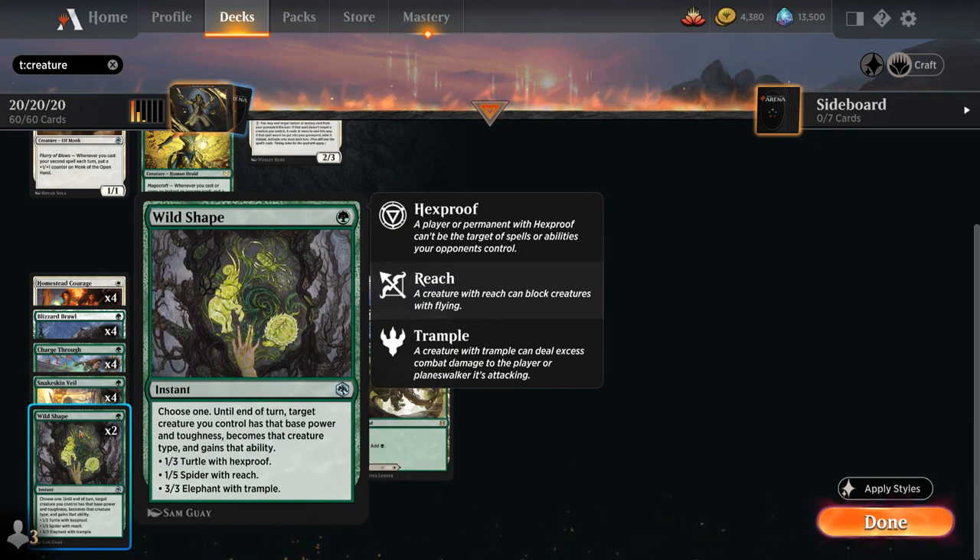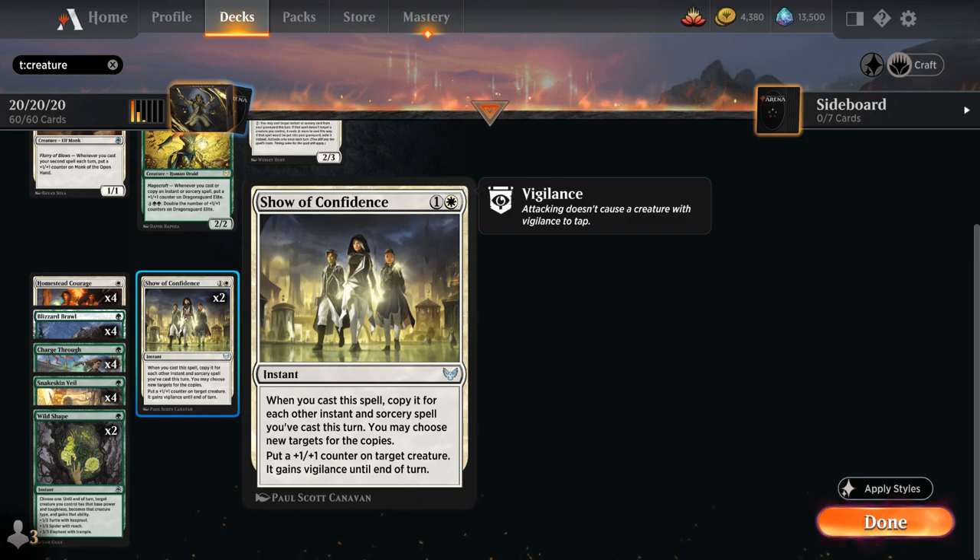Two copies of Wild Shape as an extra way to potentially protect one of our creatures by turning it into a 1/3 turtle with Hexproof. All additional bonuses like the various Magecraft triggers or plus one counters will apply on top of that, so it won't usually shrink down our creature in size. We can also turn it into a 1/5 creature with Reach to potentially block a flyer, or a 3/3 elephant with Trample, and that Trample is another way to potentially get in for extra damage. At two mana we've got two copies of Show of Confidence, an instant that when we cast it we get to copy it for each other instant and sorcery spell we've cast this turn, and we can choose new targets for the copies, putting a plus one plus one counter on target creature and it gains Vigilance until end of turn. Show of Confidence is awesome as it will also help us trigger Magecraft with all those separate copies — a great finisher if we can cast one or two other instants or sorceries before it.